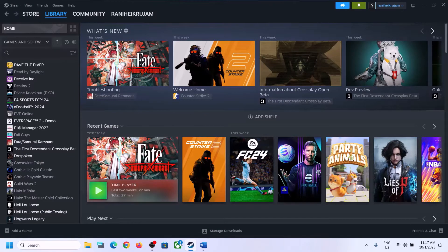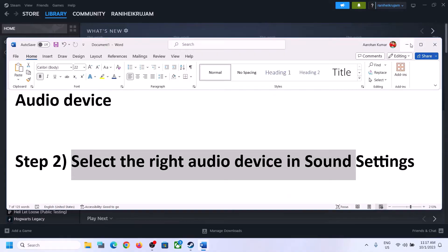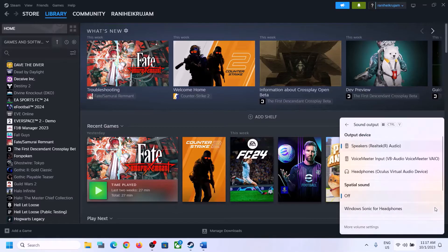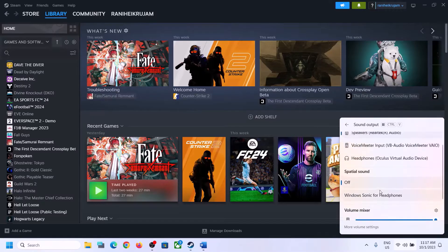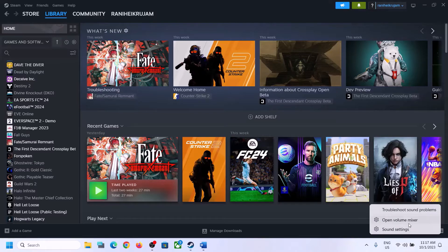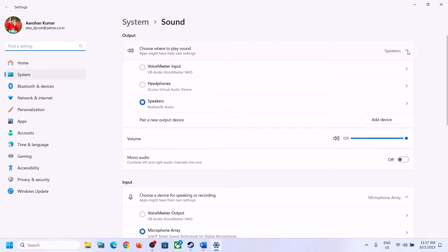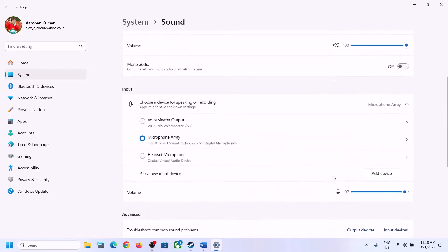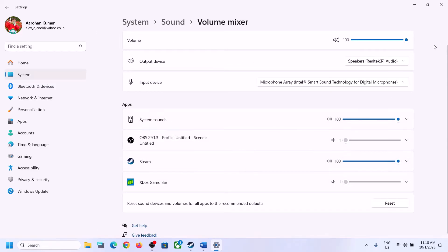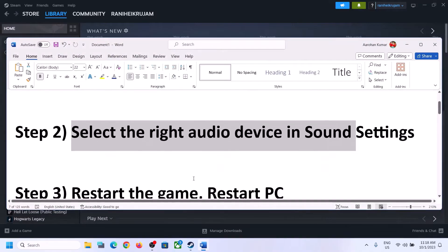The next step is to select the right audio device in Sound Settings. Click the speaker icon in the bottom right, then click the icon next to the sound volume bar. Make sure you select the right audio device you want to use. Scroll down and make sure the volume is set to maximum for the game. You can also right-click the speaker icon and click 'Open Sound Settings.' Here, make sure it is set to the right speaker, and under Volume Mixer make sure the game volume is set to maximum. Then launch the game and check.